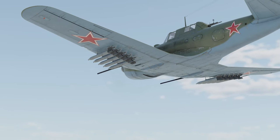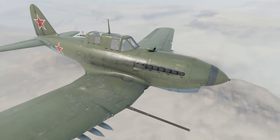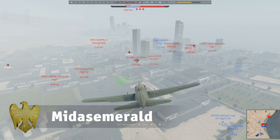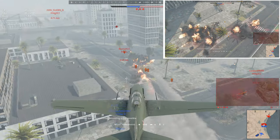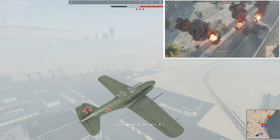If a pilot destroys multiple targets in one go, it usually means they dropped a supermassive black bomb. Midas Emerald has a different touch though — they fly up close and personal to spray enemies with rockets. Four vehicles in a single salvo? What a great result!